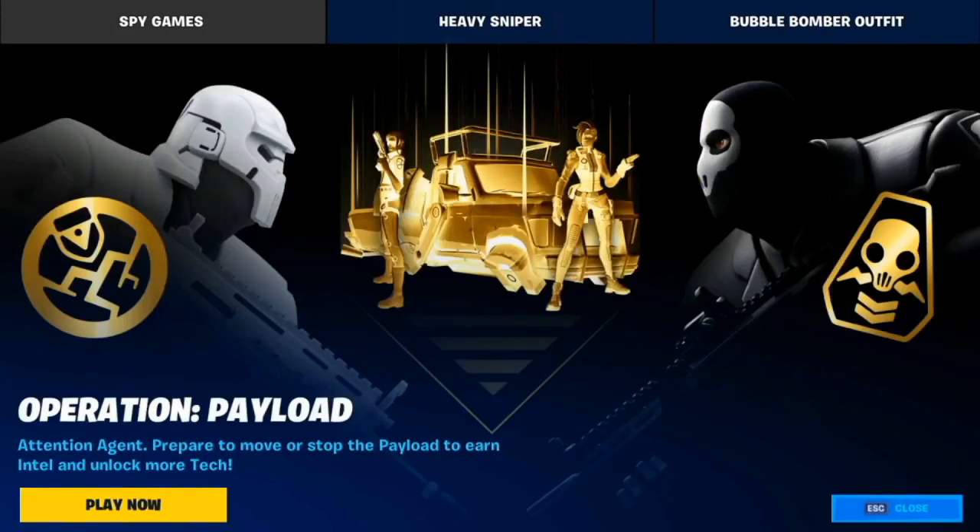Operation Payload - what does this consist of? Attention agent: prepare to move or stop the payload to earn intel and more tech. You have the truck, you have your teams, and you basically just get it from one area to the other without the truck being stopped. You've got to protect it - protect the bomb, essentially. You go halfway, and once you either reach your destination or get stopped and run out of time, it's game over. You then swap sides and retry. Quite a good, exciting game mode - fun to be honest if that's your cup of tea, so do dive in and have a look.